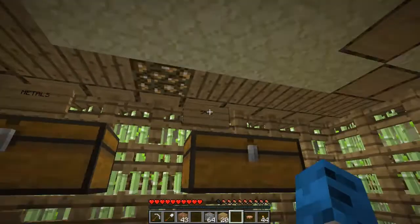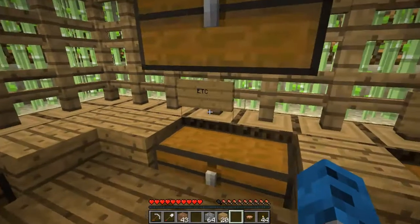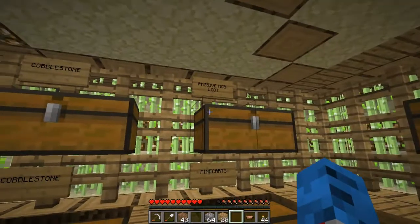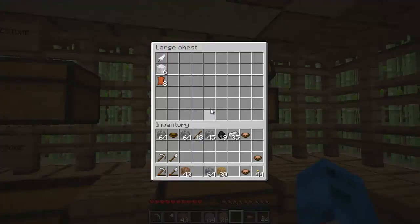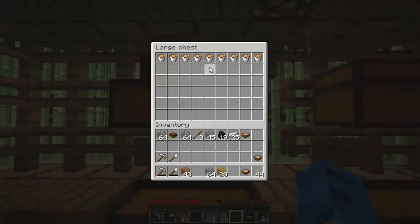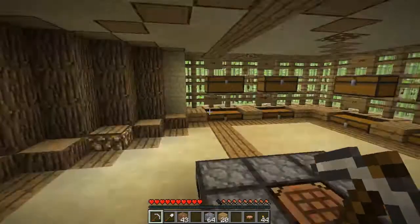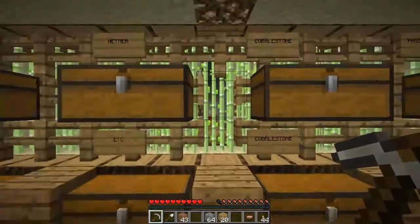Metals, redstone, sand, farming stuff, magic, nothing much, et cetera. Nether, cobble - lots of cobble. I think I need to make a dustbin soon. Passive mob goods, minecarts as a future project, buckets, food - which is empty - wood, and mob loot. I'll show you guys that later. That's my storeroom.